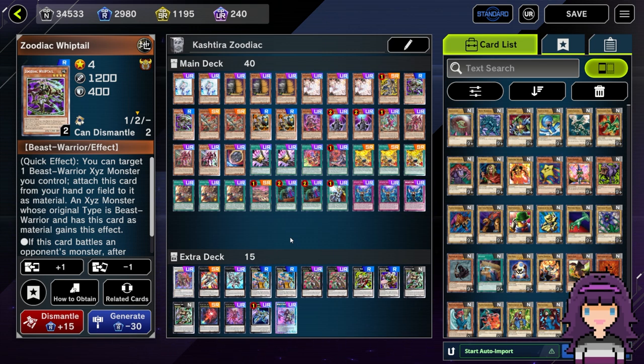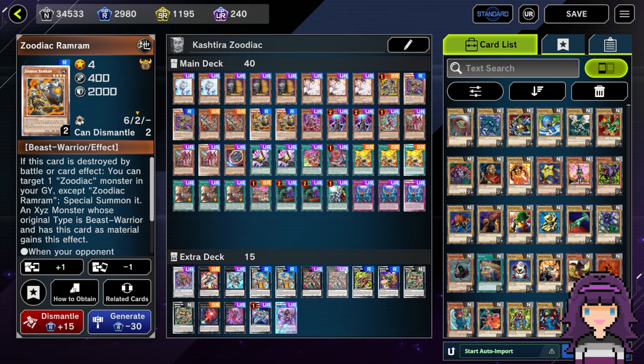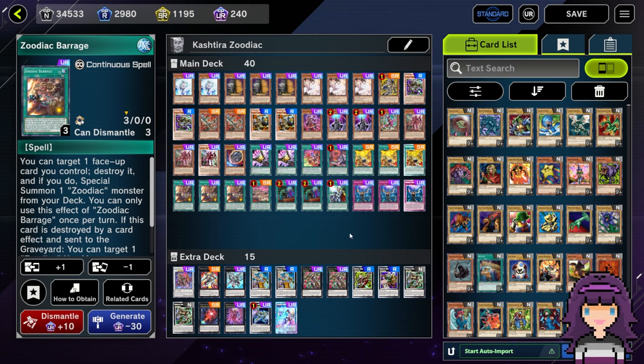When building Zootiacs without Kashira, one thing that makes you want to splash into the engine with them — and I've talked about this in the past few videos — is the idea of engine-to-disruption ratio, and how you want to have a balance of the two. Even being 50-50 is not bad at all, because you're then very likely to open with multiple pieces of engine and multiple pieces of disruption, meaning you're good whether you go first or second. The thing with Zootiacs is that once you include all the Zoodiac cards you really want to see, you're still looking at around 13 cards, including the three Fire Formation techs and the Zoodiac Barrages.